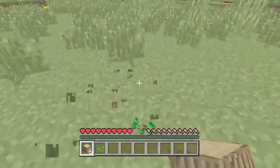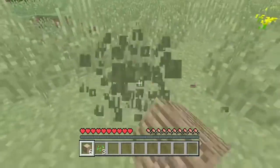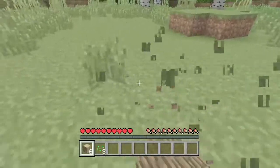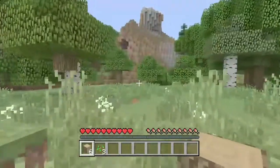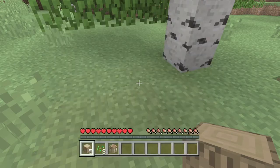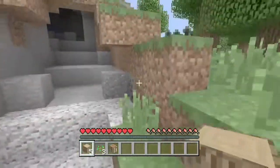Oh, I got a seed. We need those seeds because they help with food. We do not want to die. Apparently there's not that many cows and pigs around here. We didn't get enough. Oh, there's some stone right there. We've got to grab that.